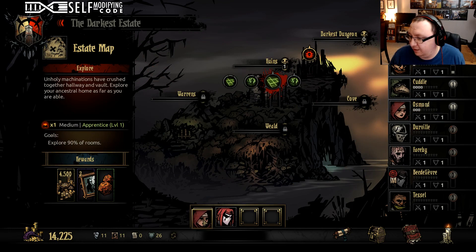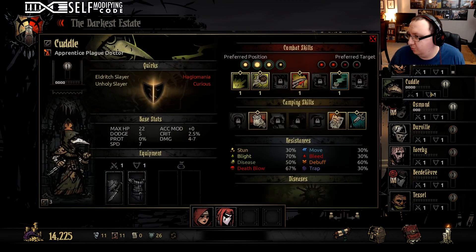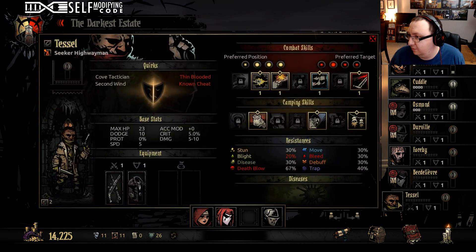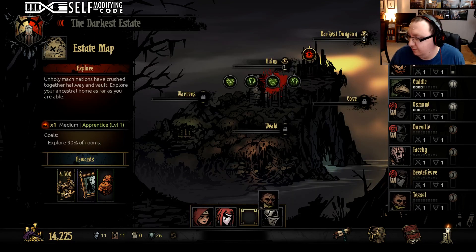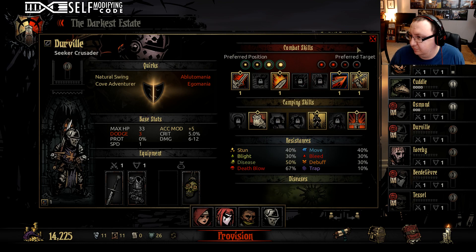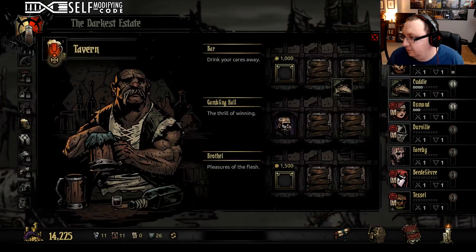Let's get Osmond back in there. We're going to take Rinald and Dismas out for now. Let's put the disease resist charm on him. Let's go back to town now that we have our party picked and let's look at stress relief — let's get Cuddle into some stress relief.